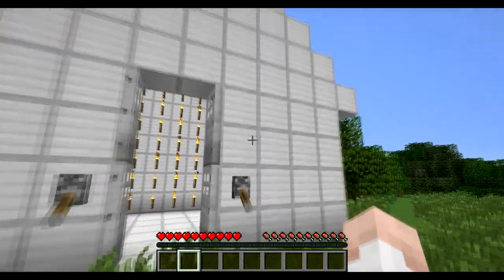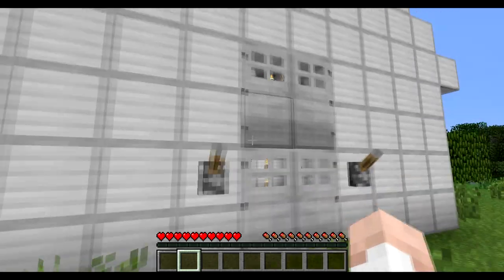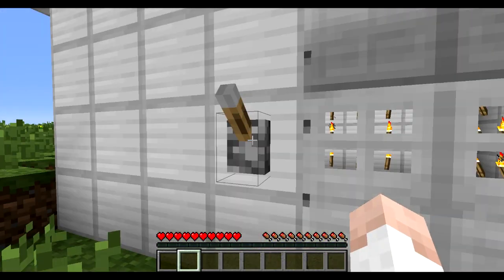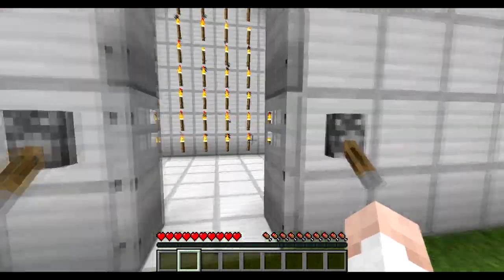It makes the house look a lot cooler. I used iron doors this time — you can use standard wood doors, they work just as well — but I just use iron because iron is cool. So that's basically all this mod does.